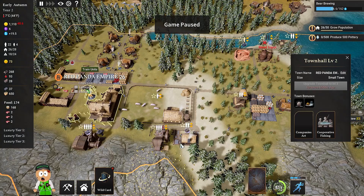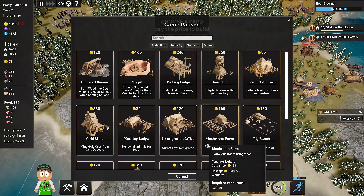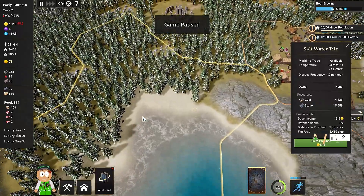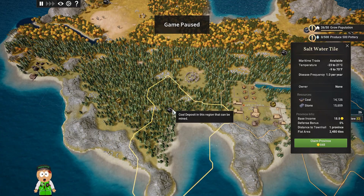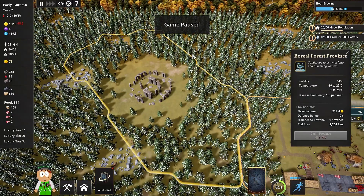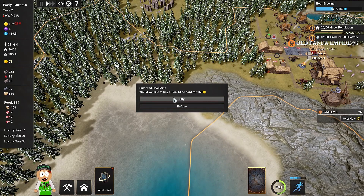After another trade I have 1110 coins. I want to buy a new province — I can buy it here for 848 coins. This will increase the money I'm generating and is also a source of coal because there are coal deposits here. I can build a coal mine, and this will increase income by 217 — that's gonna be game-changing. I'm claiming the province and unlocking the coal mine.